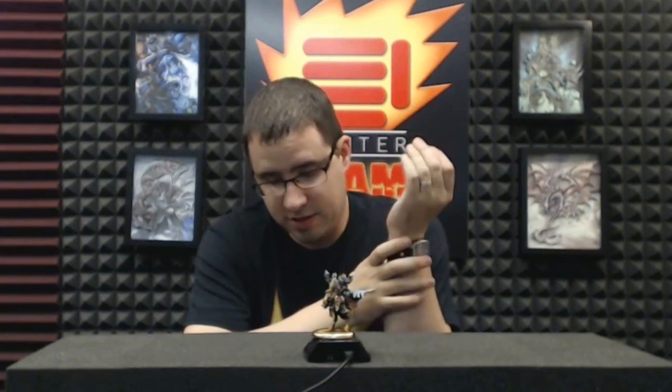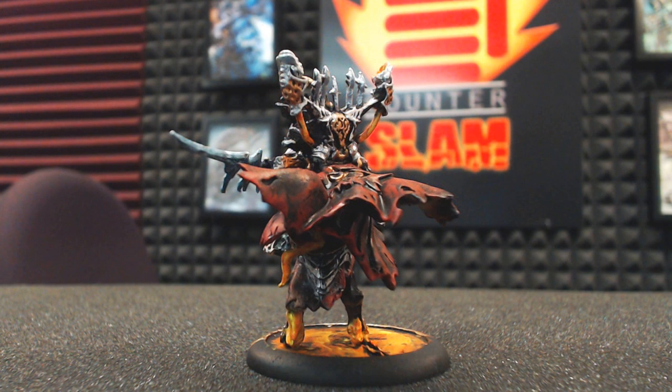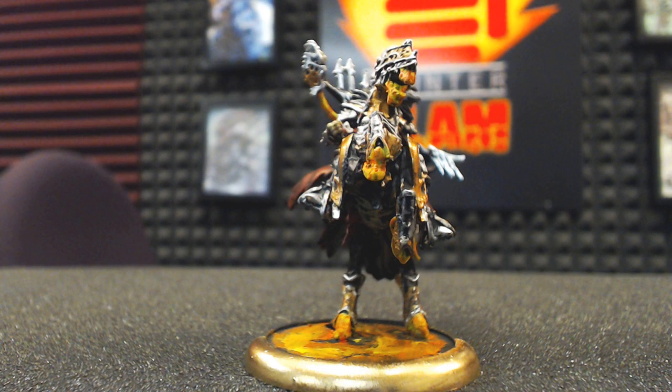Then he's got Siphon Bolts — costs two, Range 8, POW 12. When the spell hits an enemy with one or more focus or fury points on it, the model loses one focus or fury and this model gains one focus point. It's kind of a two-for-one trade: spend two to get one back and do a POW 12 damage roll. What you can do is hit them, take their focus off them, and spend that focus to boost the damage roll — a lot of clever play there.